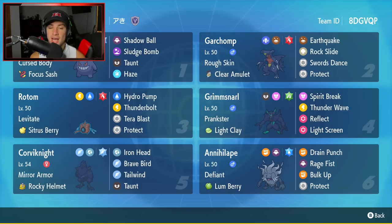Final Pokemon is going to be Annihilape. This Pokemon is absolutely taking over the meta, but this one is a bit different — it isn't the Choice Scarf Final Gambit set. This one's Defiant, Lum Berry, and a set-up-at-your-own-pace Annihilape with Drain Punch, Rage Fist, Bulk Up, and Protect. If you want to rent this team, the rental code is at the top right-hand corner. Let's hop on that ranked double ladder and look to get some wins with this Master Tier Corviknight team.